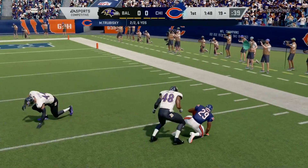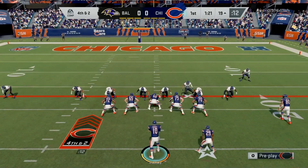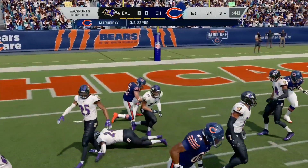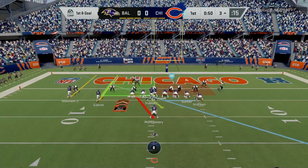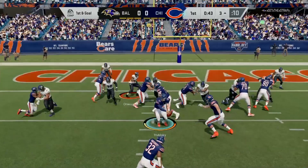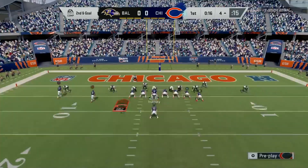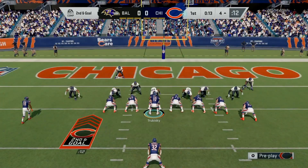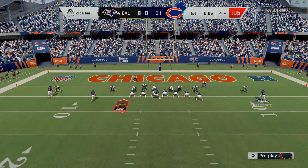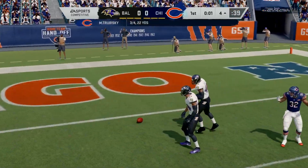On fourth down I'm going to come with the exact same play but put Burton on the right side on a drag. Now he has to choose his user because that safety is not playing Burton underneath. The bump works really really well this year so you don't want to sit in the pocket waiting for your receiver to fight through the bumps and get sacked. He's calling heavy man blitz — no zone, just straight up man blitz. I had 87 open on the drag but I threw it to the wrong button — I threw it to the wrong guy and could have scored a touchdown.